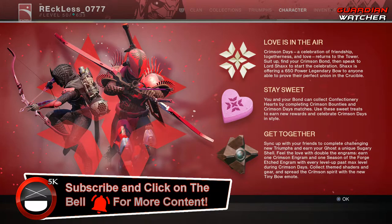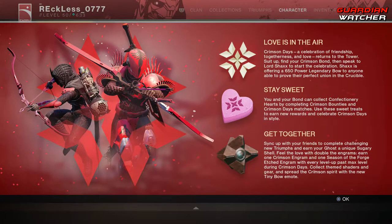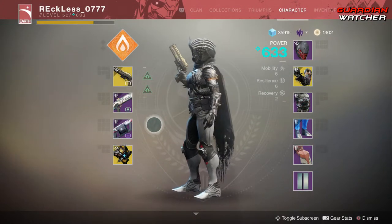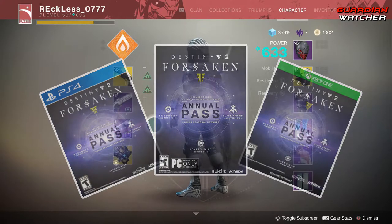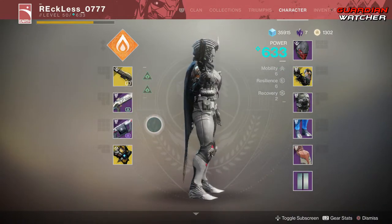The Crimson Days event is now live and if you guys want to know everything that this event has to offer, I will put a link and an annotation at the top right of the screen right now so you guys can go ahead and check it out. But before we get into the video, if you guys haven't already entered into the Destiny 2 Forsaken Annual Pass giveaway for the month of March 2019, then click on our link in the description box below for your chance to win.